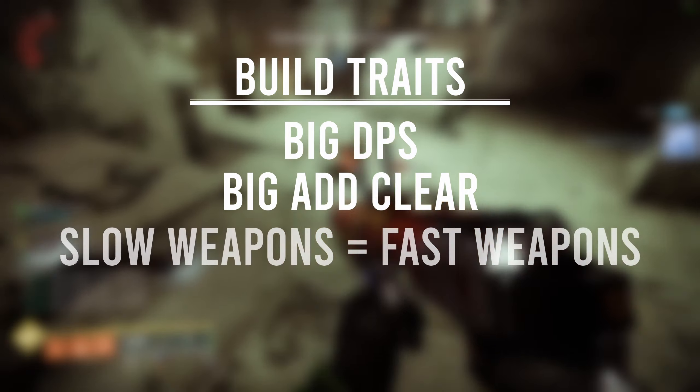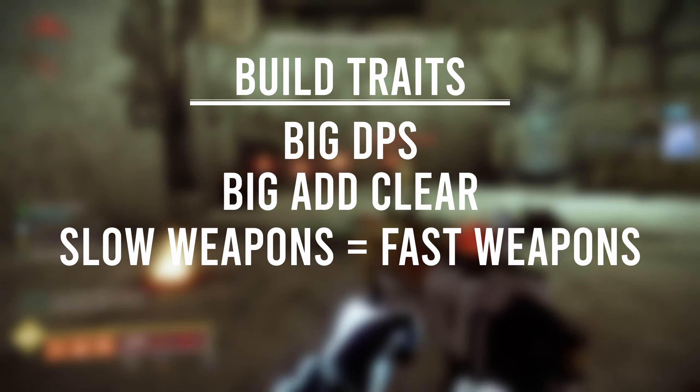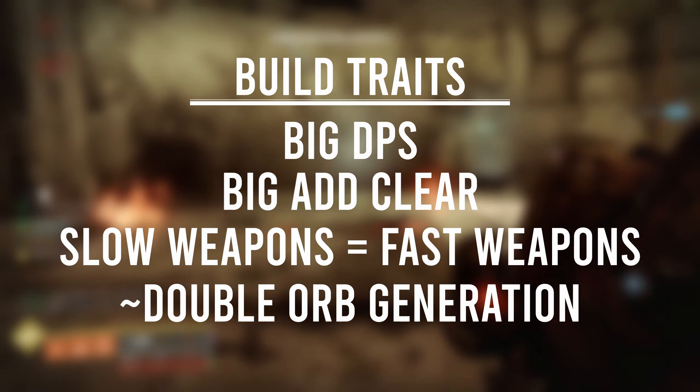Radiant Dance Machines will allow you to excel in both DPS and ad clear. You can shoot all of your rockets faster than a Warlock or a Titan could. And even though clearing adds isn't a difficult thing to do, you'll be generating nearly double the amount of orbs you would had you not been running Radiant Dance Machines.